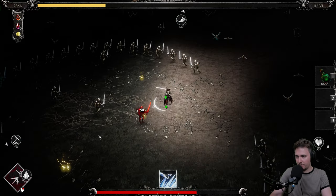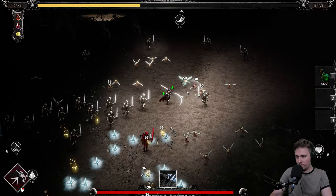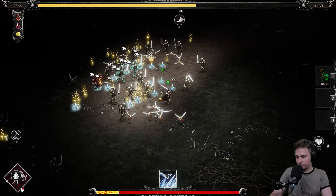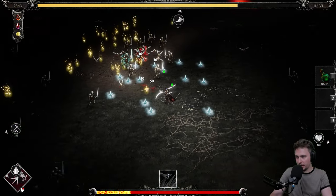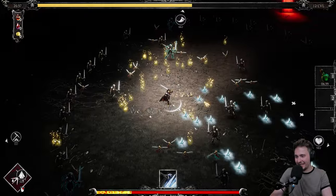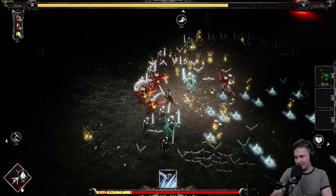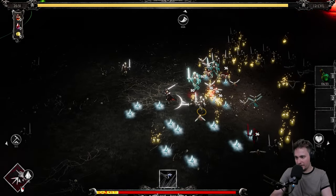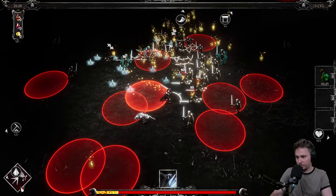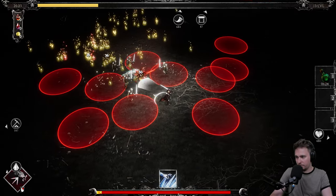Let's activate my potion. I'm overhealing, which is fine. This is so good — the ability itself is doing so much damage. Attack speed. I maybe should have gone for the spikes because the spikes are OP.